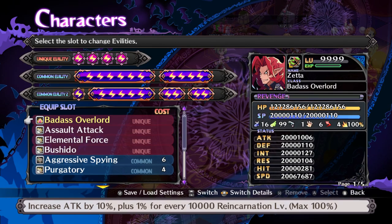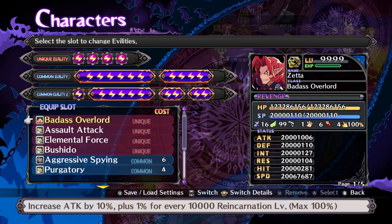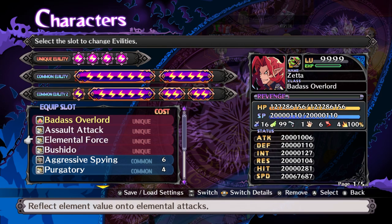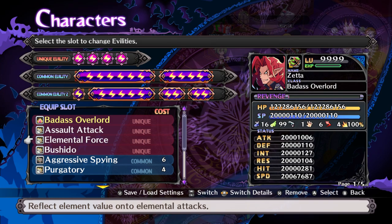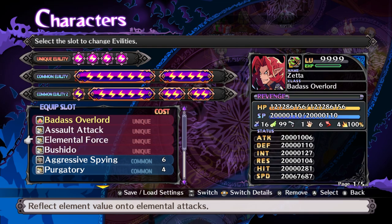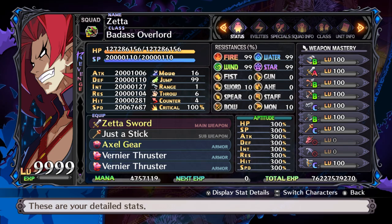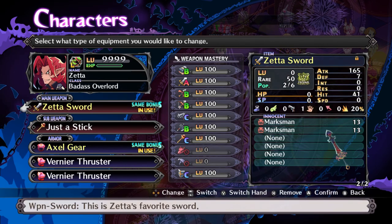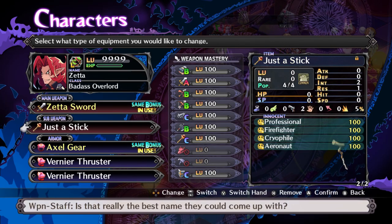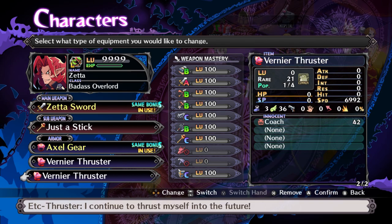Ability-wise: Badass Overlord is his unique - it takes quite a lot of reincarnations to max out but is very powerful once you do. Assault Attack means the further you move the more damage you deal. Elemental Force adds attack adjustment equal to your resistance to an element to attacks of that element. This is another reason for using Zeta: that 50% star resistance from the Sunshine Rod curry adds to his existing 50% star resistance and he reaches the 99% cap. He's also got the others at 99% because I've got Firefighter, Cryofile and Aeronaut on him. I also have Professional on him for extra critical damage; otherwise he's just got movement gear.